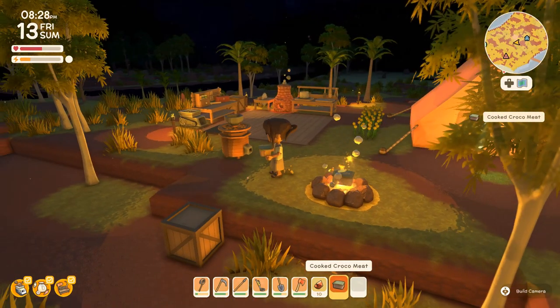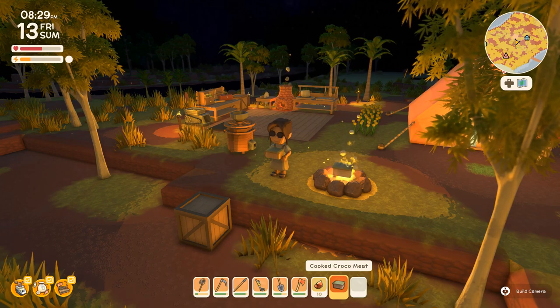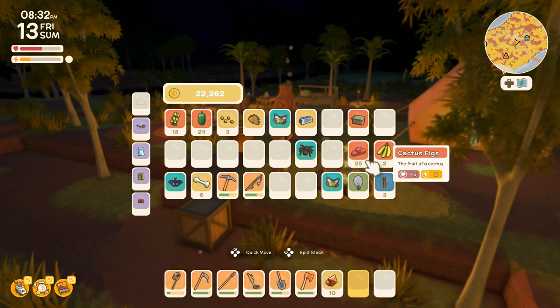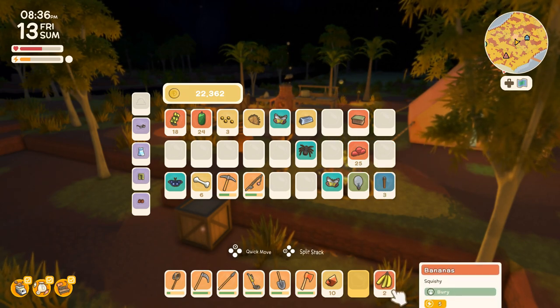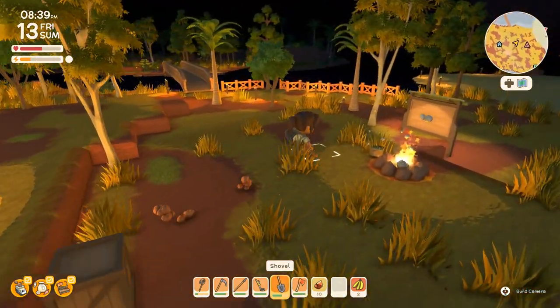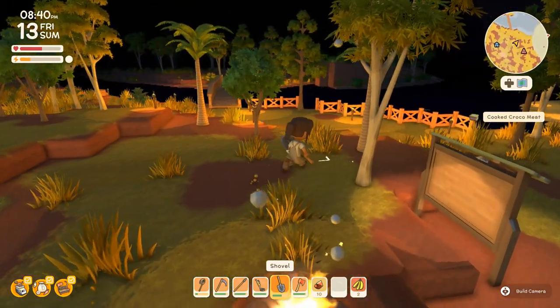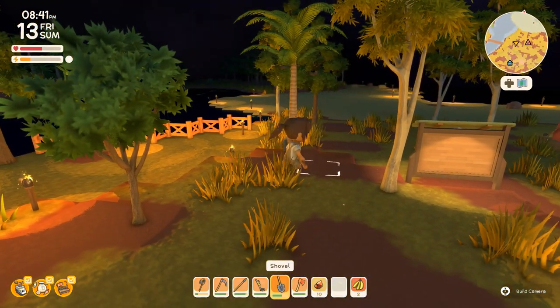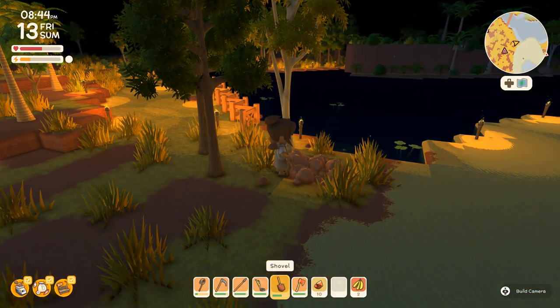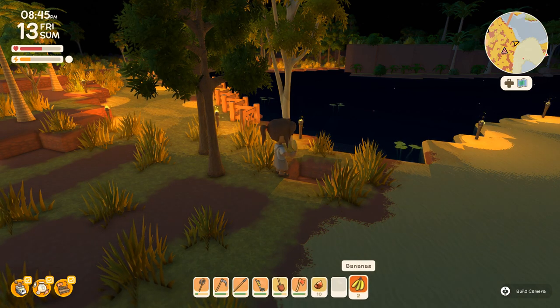I guess I can save the cooked croco meat for another day. The cactus fruit gives minus five health and only two energy, so I'm going to make that available as food to sell to John — I don't really want to eat something that gives me that low energy. Also, I kind of want to plant the bananas over here. Can you plant bananas in the sand, or am I about to lose my banana?